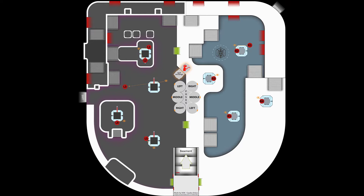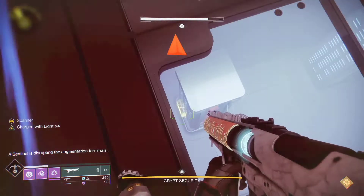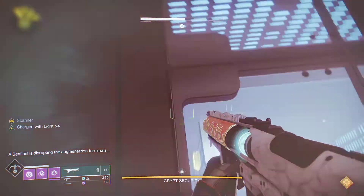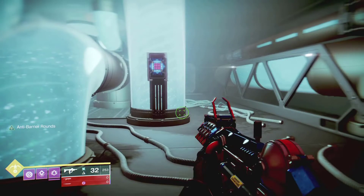The call outs your team decides to go with can be different and vary by team — go with whatever your team decides. Every fireteam should identify and agree on call outs so the scanners and operators can do their jobs easily. For instance, let's name the keypads in the basement dark one through five for the dark side and light one through five for the light side, though call outs can vary by team.